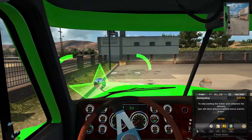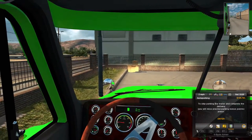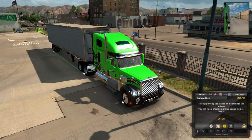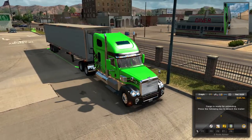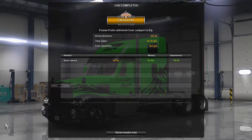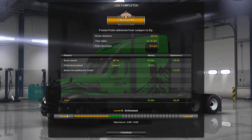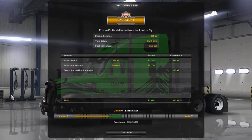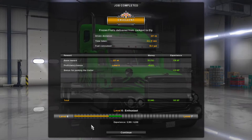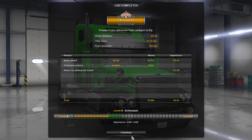Right, let's bring this in nice and straight. There we go, nicely done! Perfecto mondo, excellente! Frozen fruits delivered from Jackpot to Ely - 221 miles, time taken 5 hours 31 minutes, fuel consumed 35.3 gallons. We are moving our way through level 6, fantastic! Another 4 grand and almost 200 XP added. Growing, though it feels like slow progress and there doesn't seem to be any good money coming in so far.